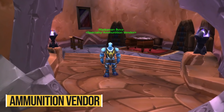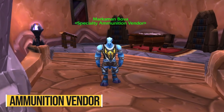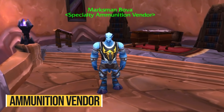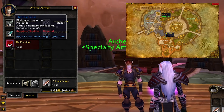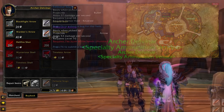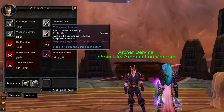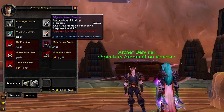Back in Shattrath, another useful vendor is the ammunition vendor — the Aldor one, though you can find the same type in the Scryer's area. He sells arrows and bullets that you'd normally have to travel all around the world to buy, but you can get them all right here in Shattrath. In the future this vendor will also sell more ammunition, such as the Karazhan reputation ammunition or the Scale of Sands ammunition — the BiS ammo you can buy right in Shattrath without needing to go around the world to restock.